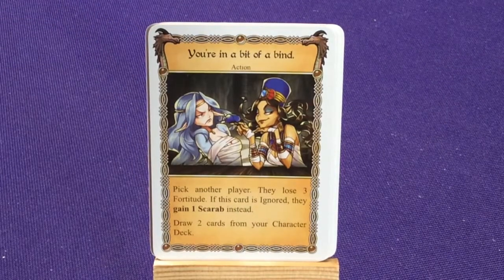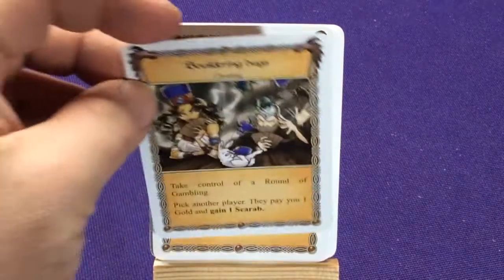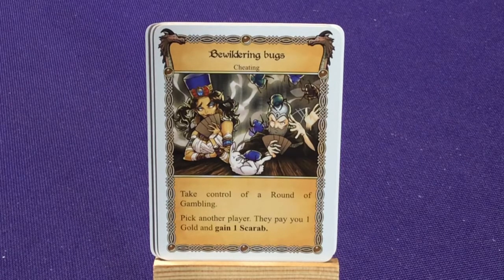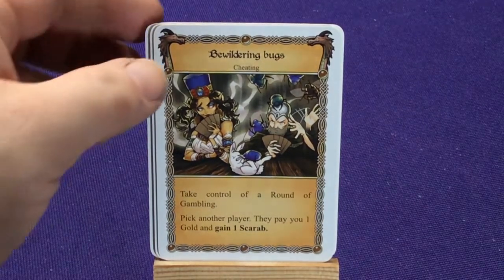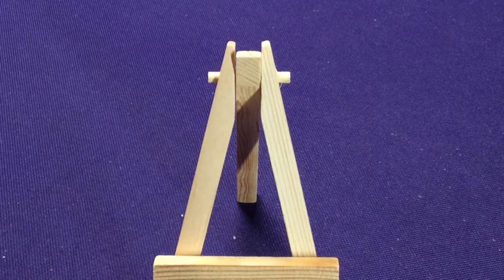Two copies of 'Hungry Hungry Scarabs' — each other player loses 1 fortitude; if one or more players ignore this card, pick a player and they gain 2 Scarabs; draw 2 cards. Two copies of 'You're in a Bit of a Bind' — pick another player, they lose 3 fortitude; if this card is ignored, they gain 1 Scarab instead; draw 2 cards. Two copies of 'Bewildering Bugs' — take control of a round of gambling, pick another player, they pay you 1 gold and gain 1 Scarab. There are only 12 Scarabs total — once they're all out, she can't give any more away.